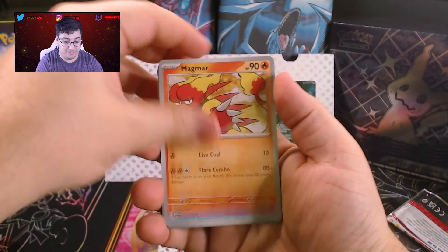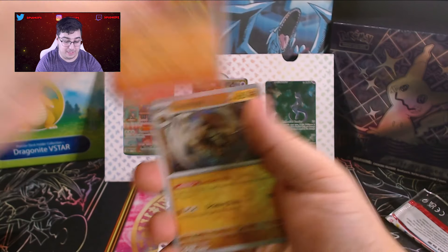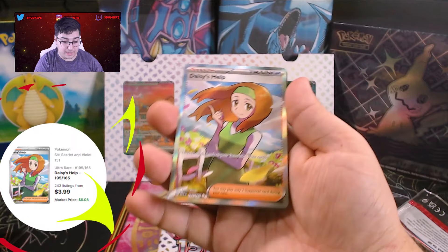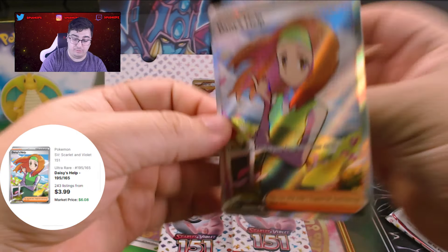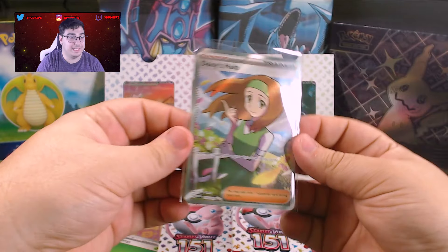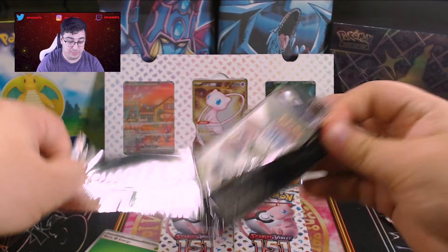Pidgeotto, Magmar, Shellder, Bellsprout. I guess I should have kept this one sealed and opened the other one — whoops. Rapidash, Kabutops, Exeggutor. And wow — we got a Daisy's Help full art! With a basic energy behind it. So we did get a full art after all — a Daisy's Help full art. Just go ahead and sleeve her up. I think we actually pulled her in the Alakazam V-Box as well. It is not a dead box — we have pulled a full art trainer.